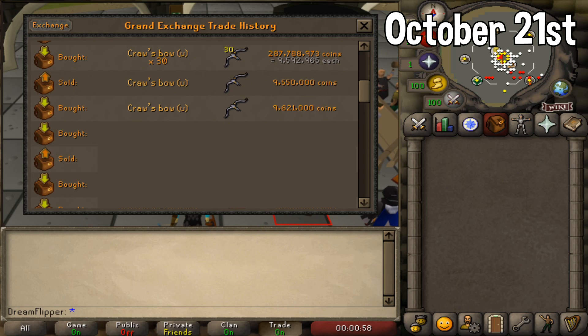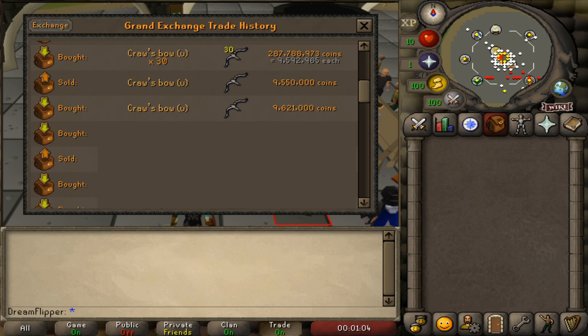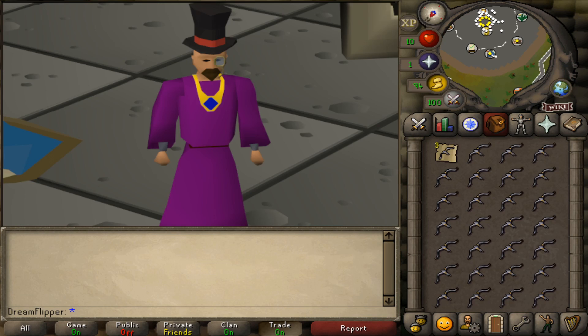So here is our investment. We invested nearly 300 million GP into Craw's Bows. We had to buy overnight. We price-checked the day before at around 9.5 mil and ended up making the full investment at around 9.6 mil each. I also considered buying some Revenant Ether or some of the other Wilderness weapons, but I think the Craw's Bow is definitely the way to go — it is by far the most desirable weapon with the most uses and applications. The plan now is to wait, be patient, and be observant. I'm going to go have a look at the Revenant Caves and pay attention to what people are saying about how impactful these changes actually were.